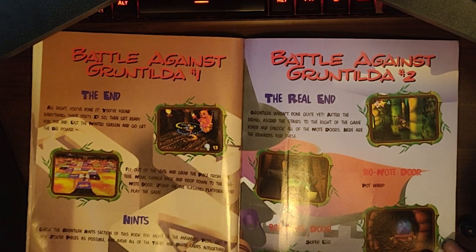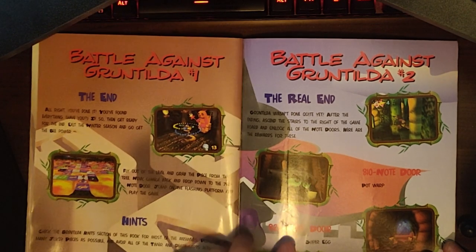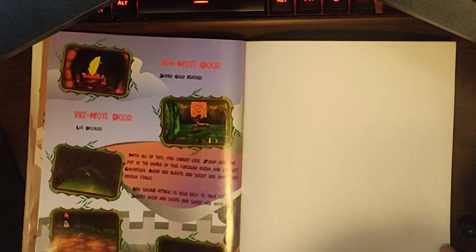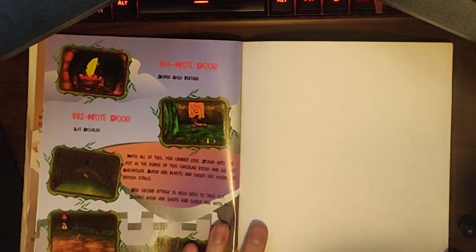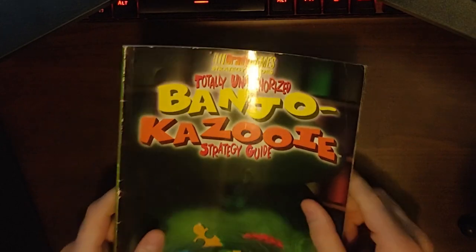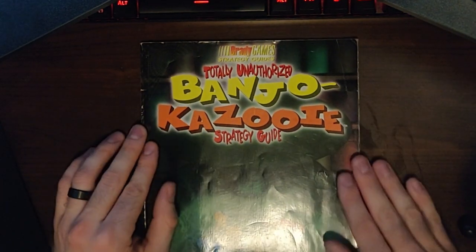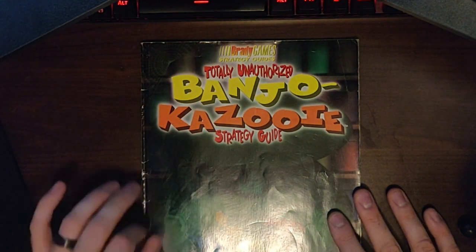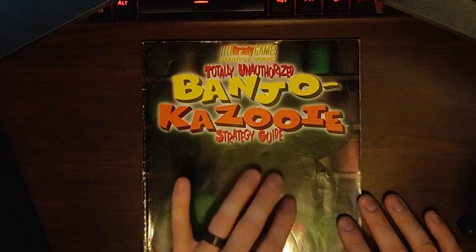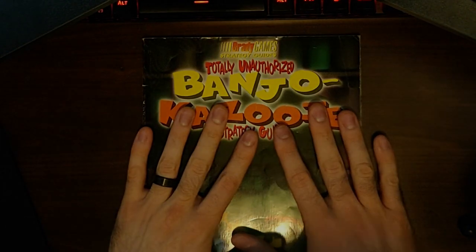Then there are the battles against Gruntilda. First you have to go through the game show, and then you make your way through to the roof and battle her on the roof. Then the giant Grunty Ginator comes and finishes her off. So that's the strategy guide. I know we didn't really go into depth about many of the jigsaw puzzles or the details, but it was fun to look through the levels and talk about it a little bit. And I'm surprised at how well this thing has held up being buried underneath so much garbage these last two decades. I hope you guys enjoyed the video — please subscribe and like, and I'll see you guys soon. Thanks so much.